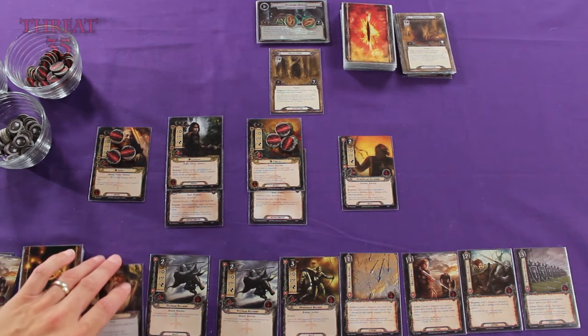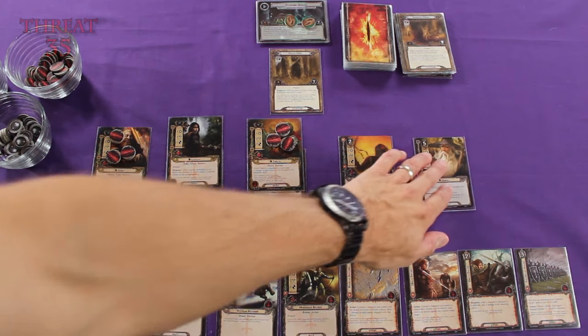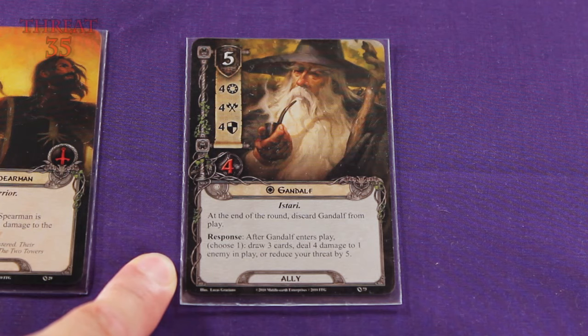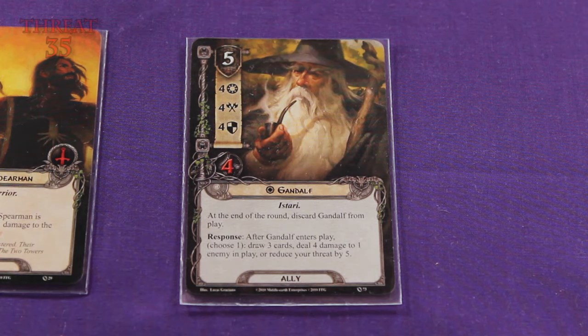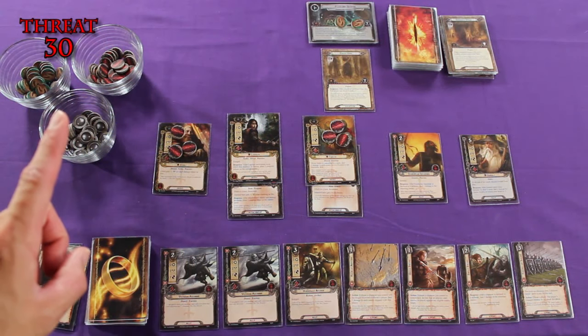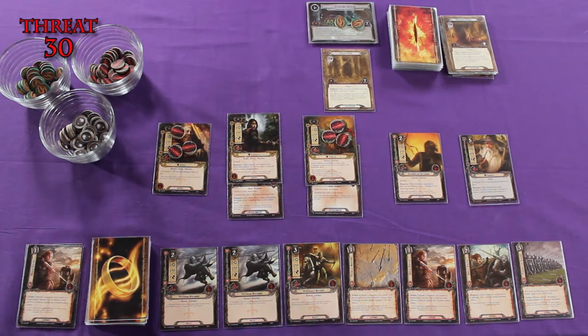When we bring out Gandalf, we get some options. After Gandalf enters play, choose one: either draw three cards, deal four damage to one enemy in play, or reduce your threat by five. Hamsterbake wanted me to draw three cards, but he didn't realize at the time that I would be traveling to a location that would allow me to draw two additional cards anyway. So I really feel like the better priority would be to reduce our threat. Our threat level now is at 30.